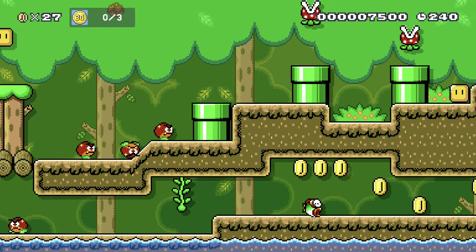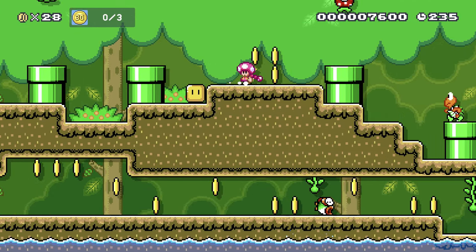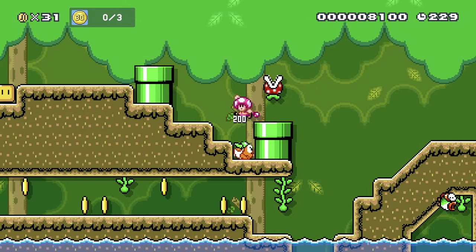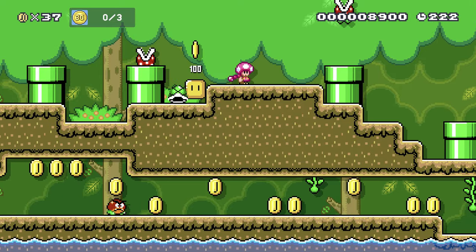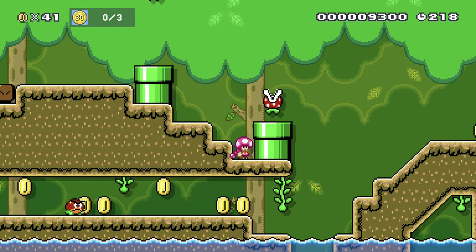Ow. Don't get hit. Now I'm sad — I don't like taking damage. There's a turn block over here, I could maybe bring a shell or something to hit it. There's a shell over here, I can probably get it. There we go. Oh, it's just coins. Doesn't really help in this case. Still nice to have, I suppose, although they don't do much.